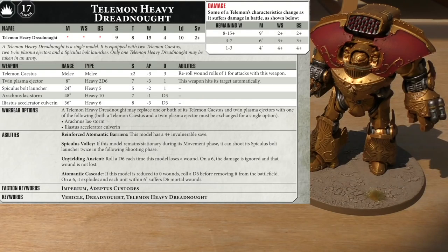It's one of those units where when it suffers damage, its characteristics change during the battle. It has 15 wounds base, but between 8 and 15 wounds its movement is 9 inches, Weapon Skill 2+, Ballistic Skill 2+. Between 4 and 7 wounds, movement drops to 6 inches with Weapon Skill 3+ and Ballistic Skill 3+. And when it's only got 1 to 3 wounds, movement is just 4 inches with Weapon Skill 4+ and Ballistic Skill 4+.